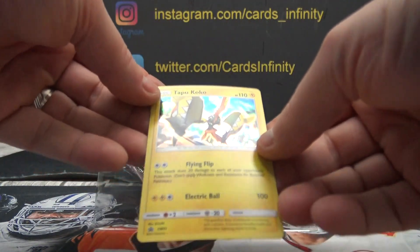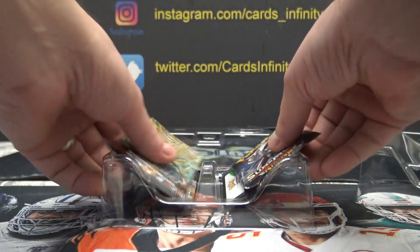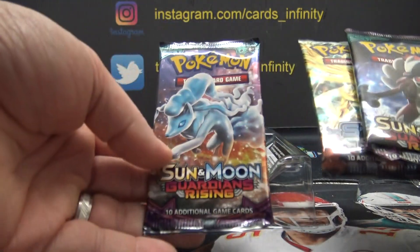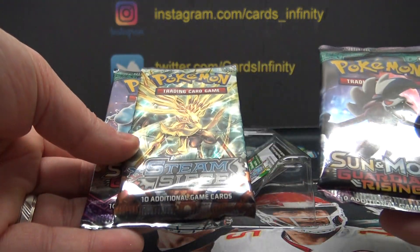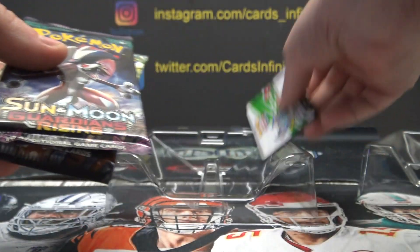And you get one of these. Tapu. Cocoa. And you get Sun and Moon, Steam Siege, and Sun and Moon. And you get that card.